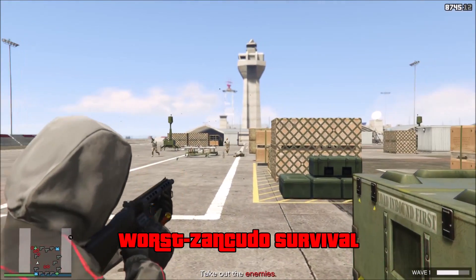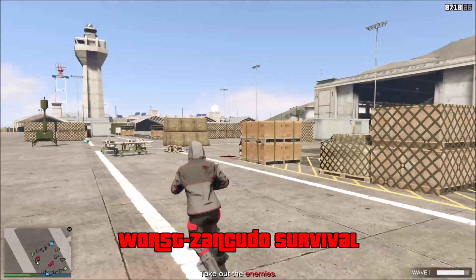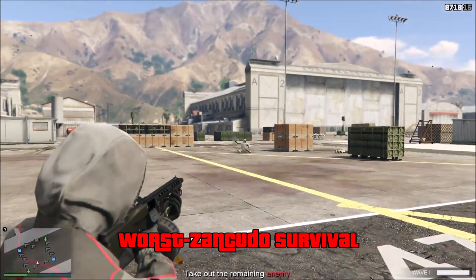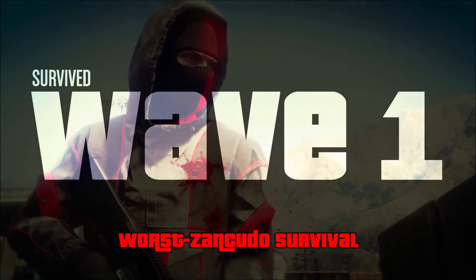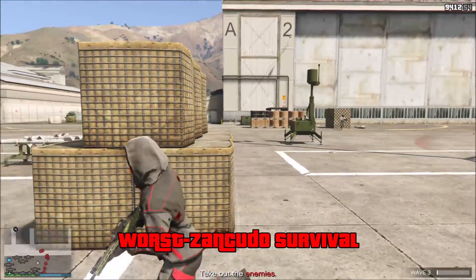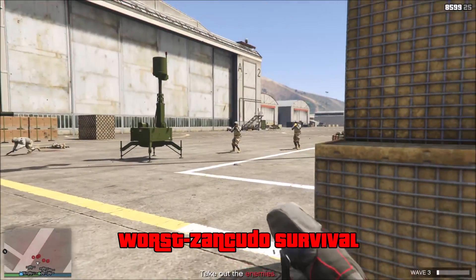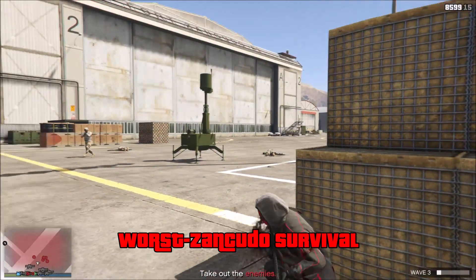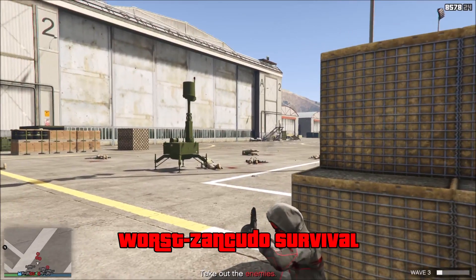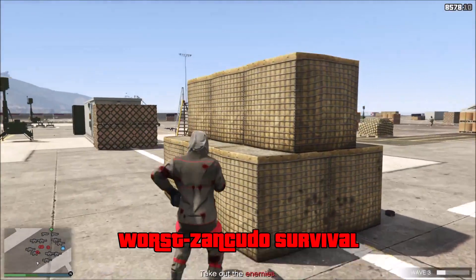Starting off at number seven for the worst one, in my opinion, the worst map is Zancudo. There are a few things I do like about it — I like that it's very flat and you can see where enemies are coming from. But the reason I make this the worst is because it's so close-quartered, one of the smallest maps, and the enemy spawns are so random. Even though it seems like there's a lot of cover, in reality there isn't — enemies will spawn behind you, right in front of you, and on the side of you.